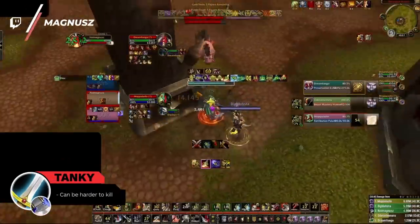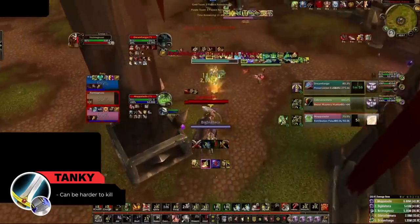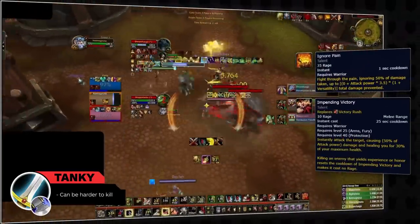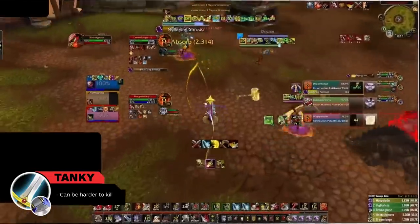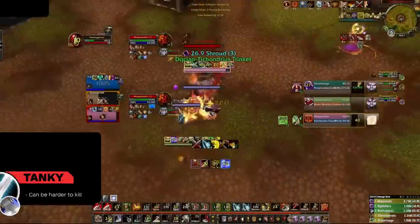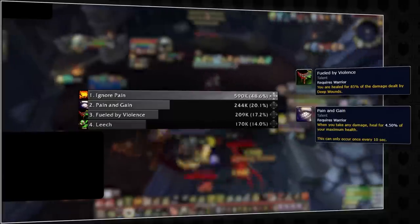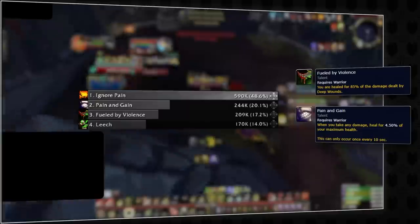First up, we have our tankiest melee, with Arms Warrior taking the lead after some class tuning throughout Season 1. This includes the re-addition of Ignore Pain, which when combined with Impending Victory means that warriors are actually capable of a lot of active self-healing, all while being passively durable with the combination of high armor and defensive stance. Arms Warrior also has more subtle defensive perks, including automatic self-healing through Deep Wounds and a talent called Pain and Gain, which together can add up to a decent amount of self-healing over a longer game.